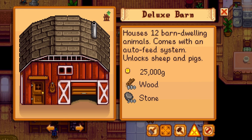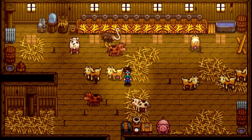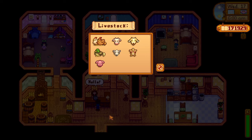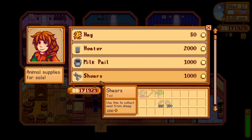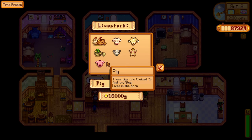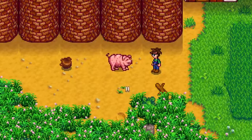To upgrade to a deluxe barn, you'll need 25,000G, 550 wood, and 300 stone. Your barn capacity will also increase from 8 to 12. Just like the coop, the deluxe barn also has an auto feeder. You will now be able to buy sheep and pigs from Marnie. Sheep can be bought for 8,000G, but make sure you remember to buy shears — you'll need them once the sheep is old enough to produce wool. Pigs can be bought for 16,000G and will mature after 10 days. They produce truffles every single day as long as it isn't raining or winter, but they have to be outside.